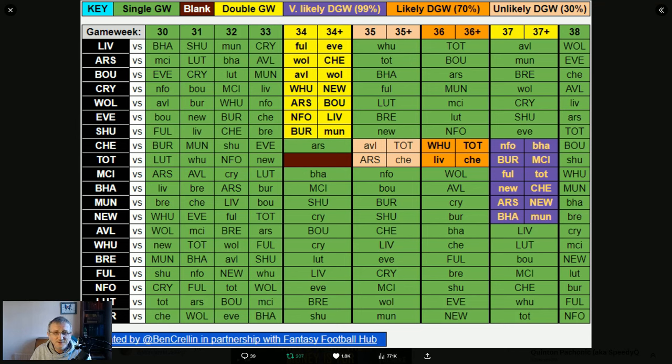I think we've got one Everton, a couple of Wolves. We have no Palace players but when we get near the double we may introduce a couple because they've got two home fixtures — I didn't want you buying them before then as there are better players between now and game week 34. Only one Bournemouth player now. We've got Arsenal and Liverpool — they double in game week 34 and both have mostly nice fixtures leading up, so we probably want five or six players in total from Arsenal and Liverpool.